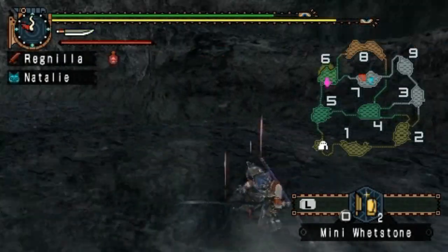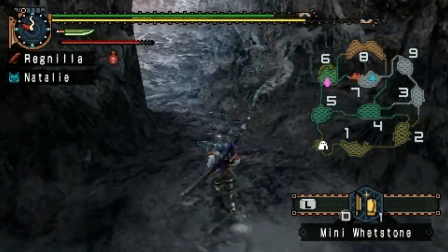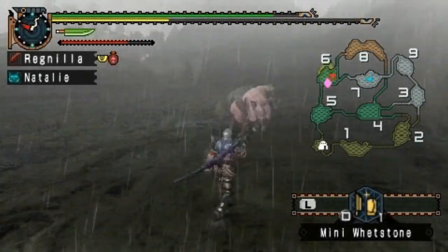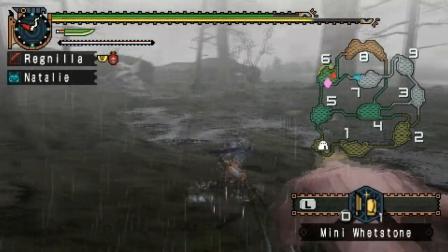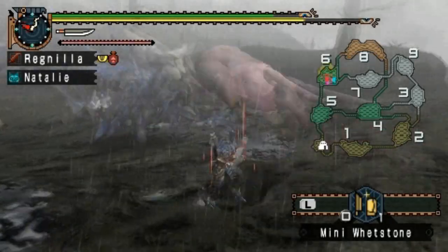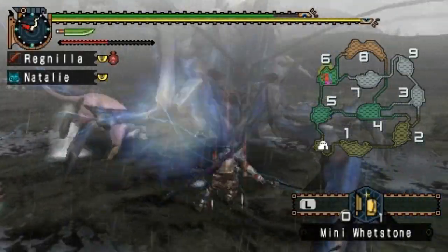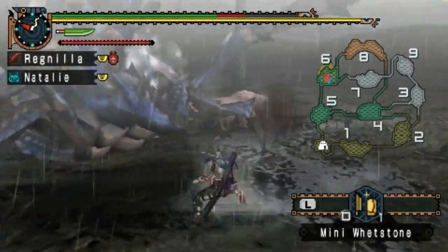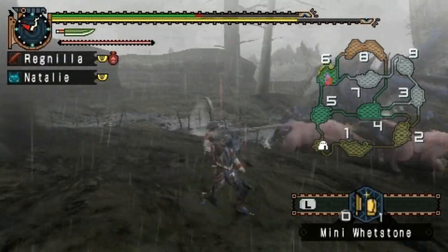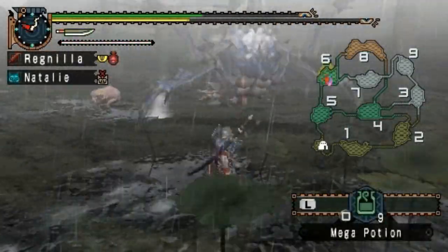Thankfully my Palico Natalie is being much more productive than usual, so I don't have to worry about her for once. Now where did this guy go — he's probably behind me. I needed my spirit gauge up, so that was part of the process. The amount of chip damage this guy dishes out bothers the hell out of me, and the range of his attacks is just insane. At least he can't hide up on the ceilings anymore since we're not in the caves.